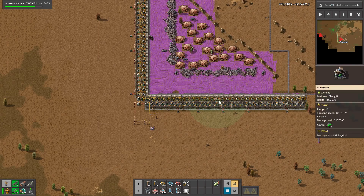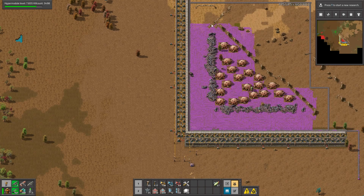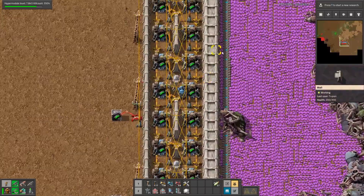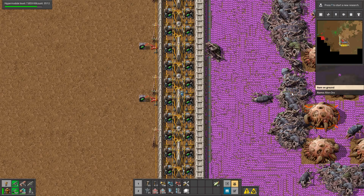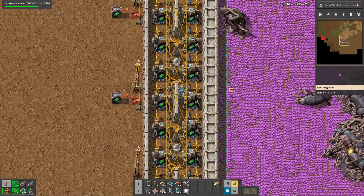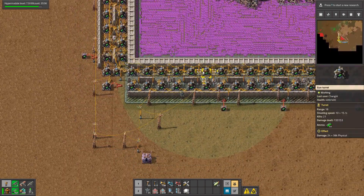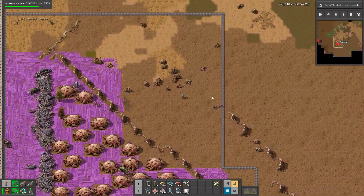This is an example of how you can farm this resource. First you have to block the biter bases from every corner — I use cliffs from one side and turrets from the other sides. Here I put the belts so whenever a biter dies, the item will drop in the nearest possible spot. Since everything is blocked, the only place the item can land is on the belt, which transports all of the resources right to your base.